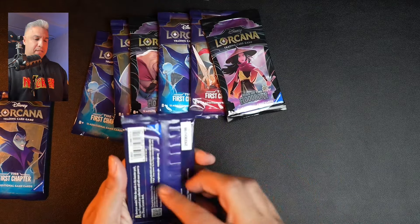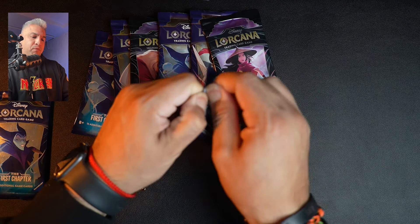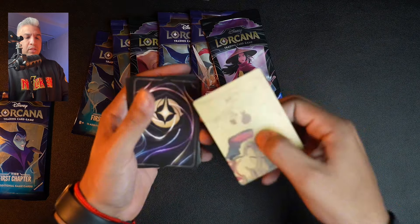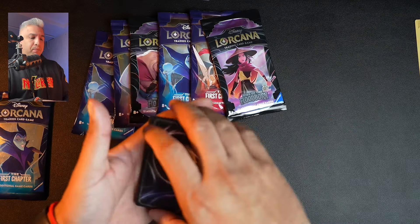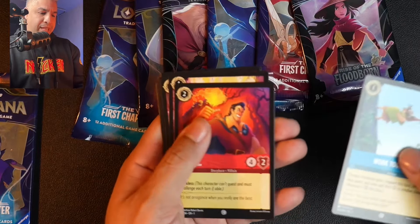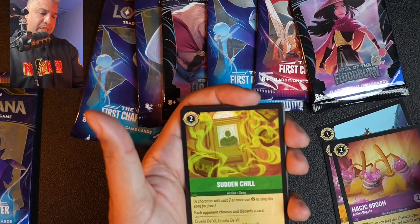Let's give this a shot. I looked at a few videos wondering if there's a specific way to open packs, but from what I understand there's no specific way — it's a little different from Pokemon. We discard this wrapper piece. We have Work Together, Gaston, Hakuna Matata — that art is nice — Magic Broom, and Sudden Chill.